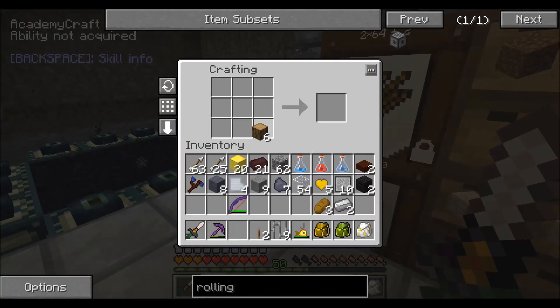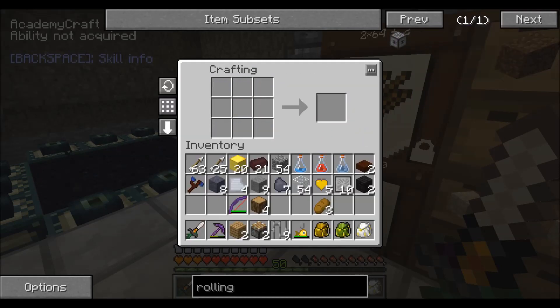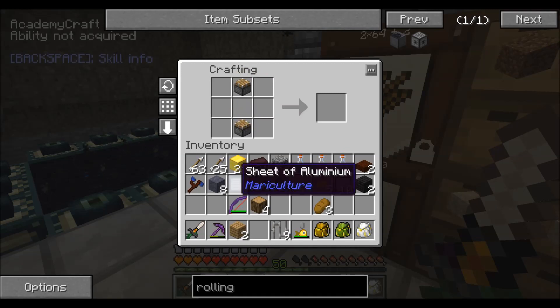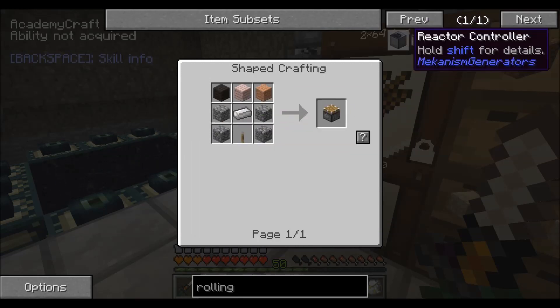That should be more than enough. And then we should be able to make two pistons. From here we can make two with these. Wait a second — how do you make a workbench again? Oh wow, I feel like a noob right now.